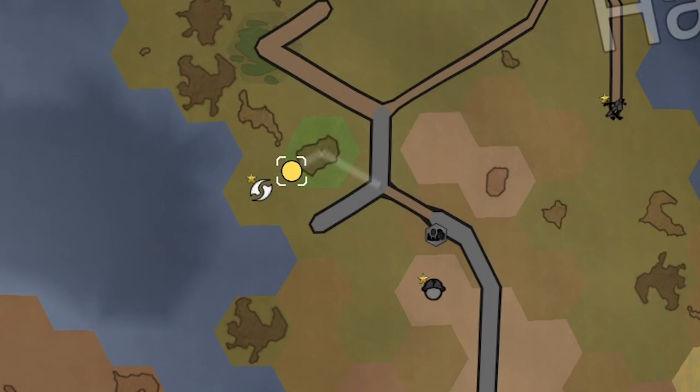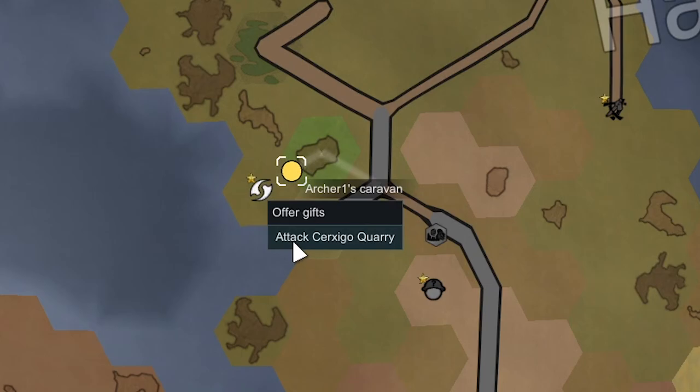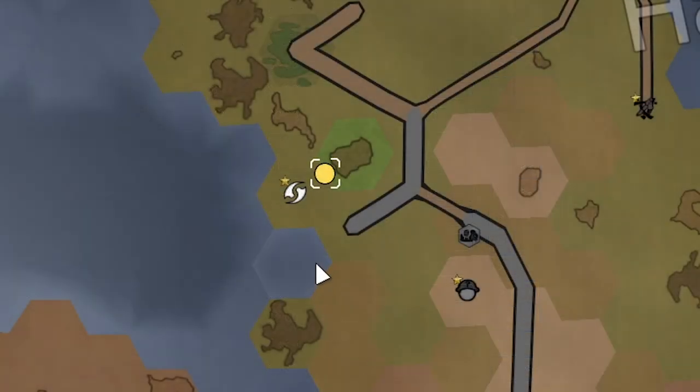Still to this day I get confused sometimes — like if we were to split someone off from this caravan, like Archer 1 for example, they get teleported back to where we started from as if we haven't moved at all. But if we merge them back, they merged back to the main caravan. Also we can immediately go back to this Thrumkin tile — we have to offer them gifts, or we can click here and it goes back instantly. So we're back at the Thrumkin tile as if we were never trying to move into the mountain.